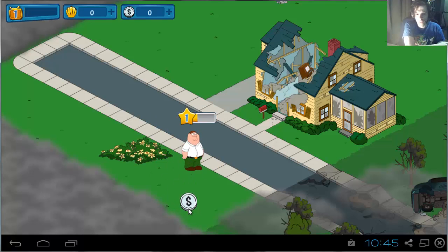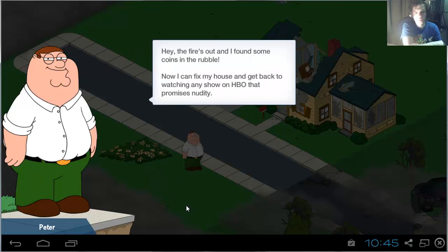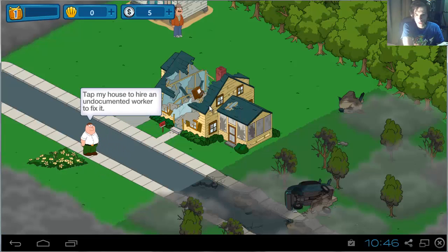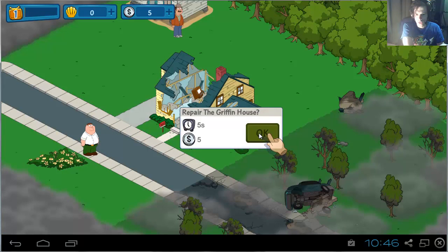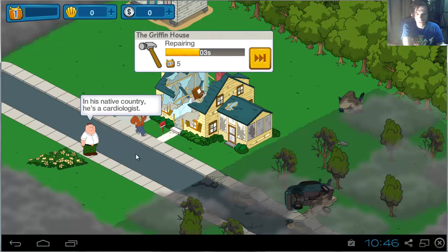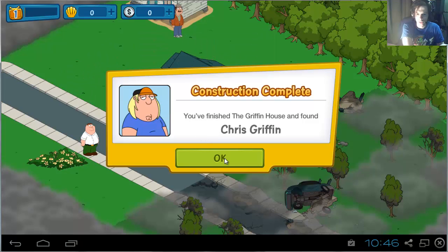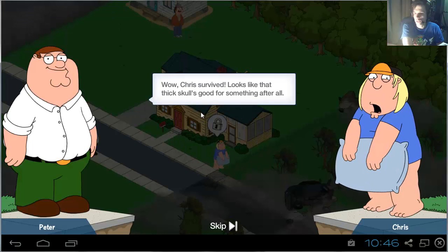Each of the missions done by characters in the Family Guy universe will require a bit of time to do. 10 seconds for that, and once you complete it you can reap the benefits from it — pretty straightforward. This house is destroyed, but luckily we have this worker here who will do that for us. Tap the hammer and boom — new house. With the new house comes a new character which we can also use to do missions.